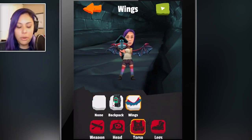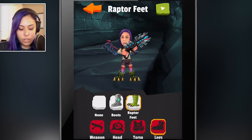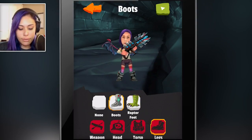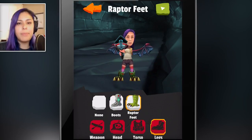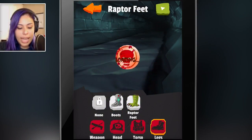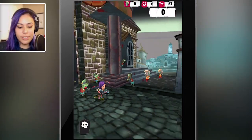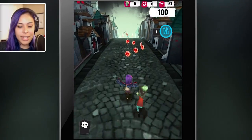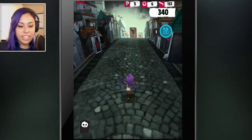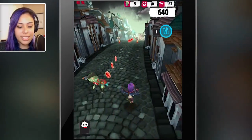I'm going to wear wings, and for my legs we will wear raptor feet, which do have different effects — you may be able to jump higher or run faster. Let's go ahead and play and see how much of a difference this gun makes. Look, I have wings now! I'm gonna shoot — oh my god, that gun! Oh my god, get rekt!